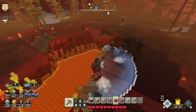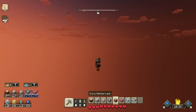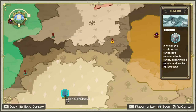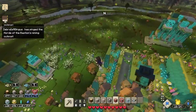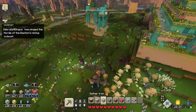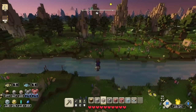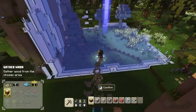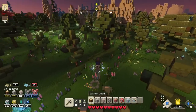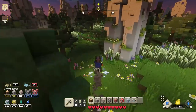I have enough prismarine for an upgrade but should save it for another tower. I should mark bastion locations on the map and look for iron ore deposits too. There's a lot to do but we're willing to work on it. I collect more wood since I need that more than stone right now. We'll definitely need to upgrade our allays though.